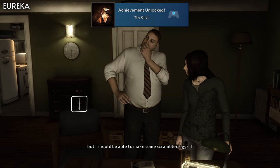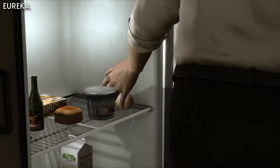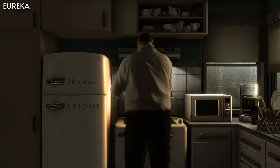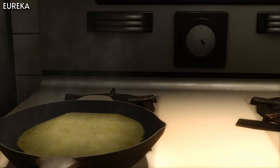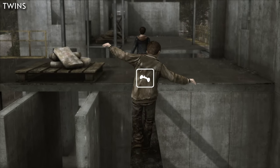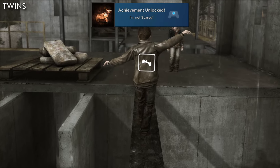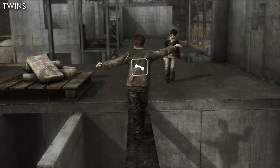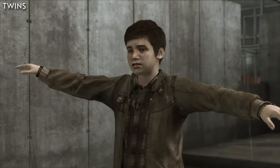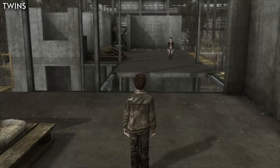For The Chef, you'll need to prepare a good omelette on time in the chapter You Read. When Lauren goes to shower, go to the kitchen and successfully get through cooking the omelette without messing anything up. Then on the chapter Twins, you'll get I'm Not Scared for following your brother without making any mistakes. You'll need to go through the entire chapter while perfectly performing every quick time event, which includes not messing up any of the balancing areas.